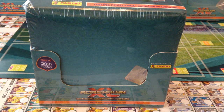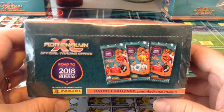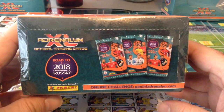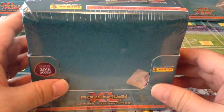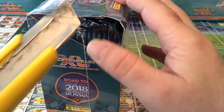Hi everyone, welcome to Red Scouse, the double seven double nine channel. Today I've got another UK booster box opening for you guys. This is of course the Panini AXL Road to Russia 2018 for the World Cup. I've opened a box already and I'm opening another box to share with you guys again.